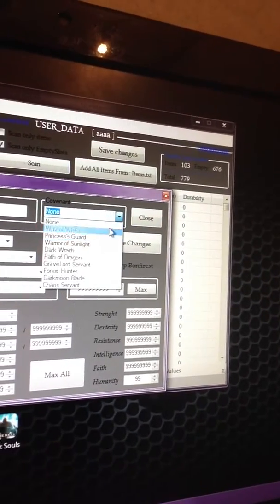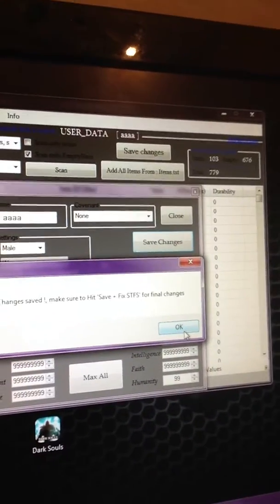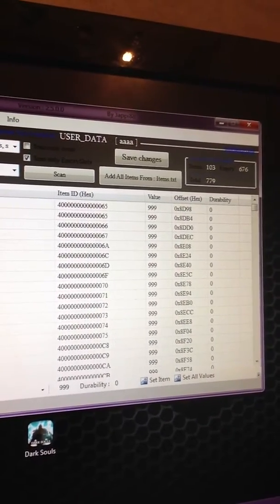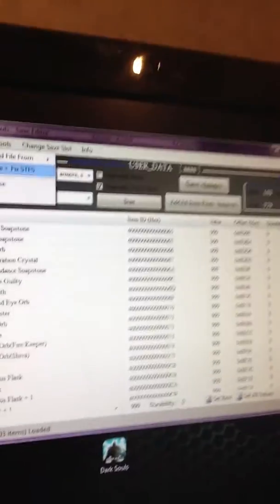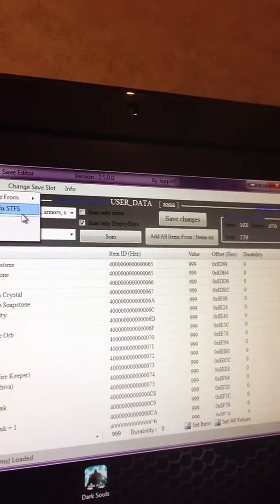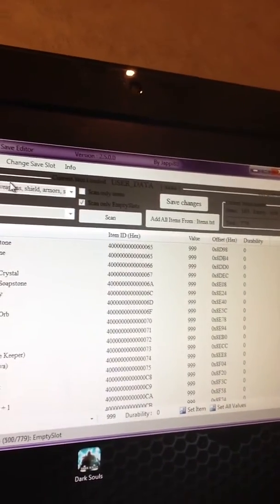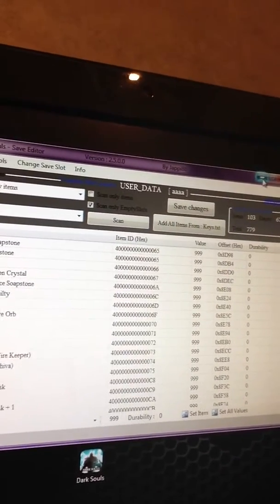You just want to hit Save Changes whenever you're done with all your editing, hit OK, and close that out. Then you're going to hit File, Save Fix STFS — it's basically a save, rehash, and resign. It's going to overwrite the previous file on your desktop, so just click that. It'll take a little bit. File has been rehashed and resigned. Now you can close this out.